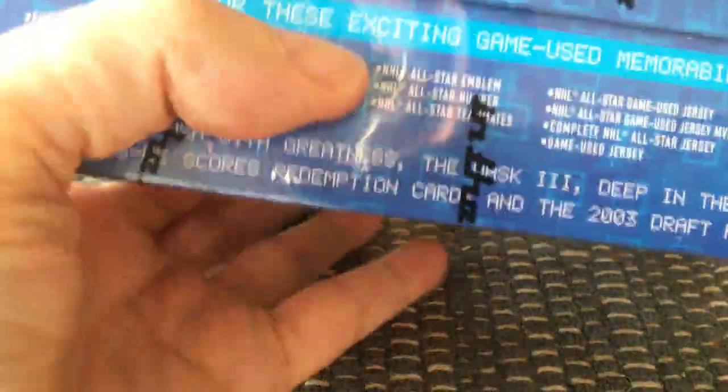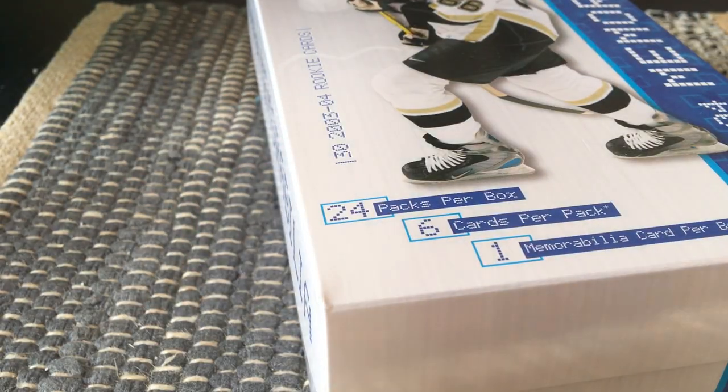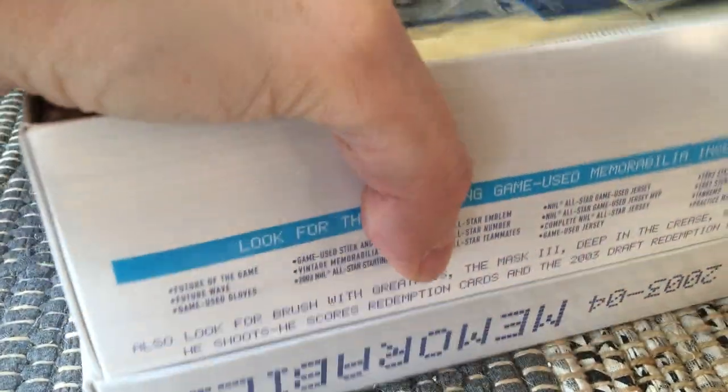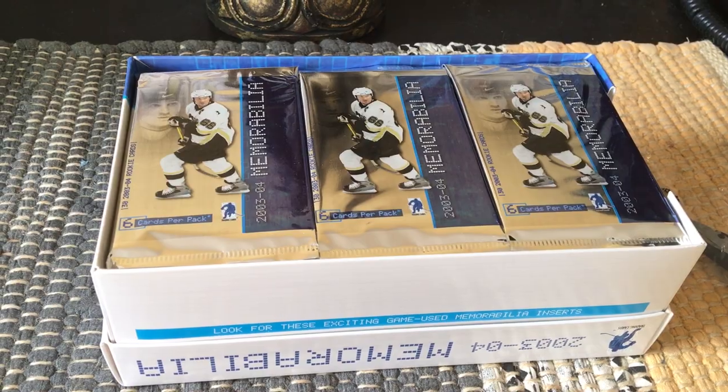Last time the Deep in the Crease I got were the Leafs and the Montreal Canadiens. The box itself looks like a shoebox — it's a big box with big pieces of styrofoam in it. On the cover is none other than Mario Lemieux. The cards are going to be sticky — this is old-school stuff — and it's going to take a long time to get through.